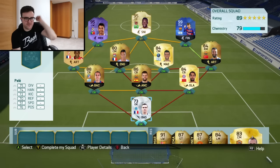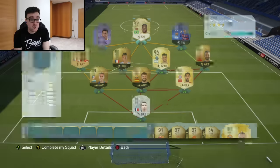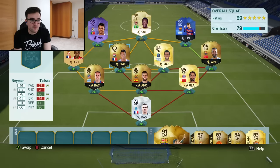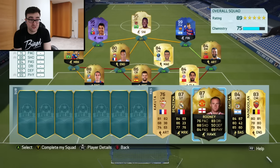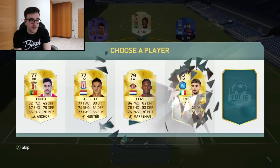Two Peles in a FUT Draft - there we go, ladies and gentlemen. We have completed FIFA - two Peles in one FUT Draft, and more importantly, one of them is the actual bloody Pele. This is 89 rated. We can improve the team by bringing in Neymar. That's as good as it's getting. We need some midfielders, we need a sick goalie - hopefully we can get a 190.